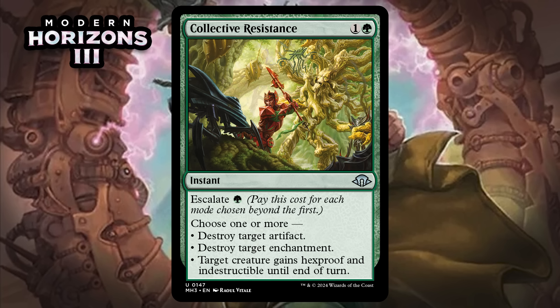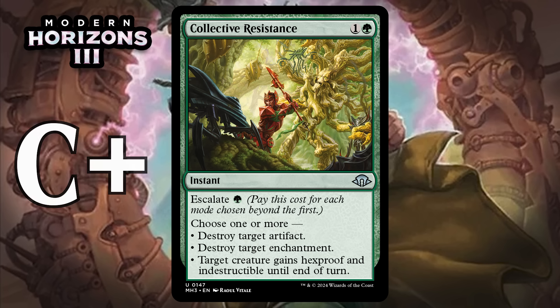Next up, it's Collective Resistance, which for one generic and a green is an uncommon instant with Escalate for a green. You can pay that cost for each mode chosen beyond the first, and it says choose one or more: destroy target artifact, destroy target enchantment, or target creature gains hexproof and indestructible until end of turn. There are a lot of enchantments and artifacts in this set, and the indestructible hexproof mode is pretty nice too. Sometimes you can do all three at once, blanking a removal spell and destroying two permanents — your opponent isn't coming back from that. The floor is a solid card. I'm giving it a C+.